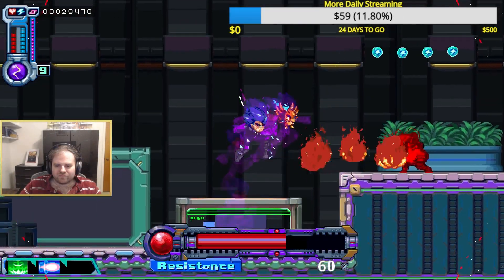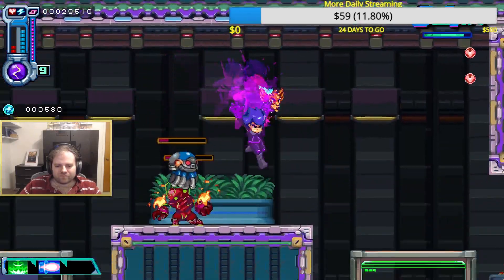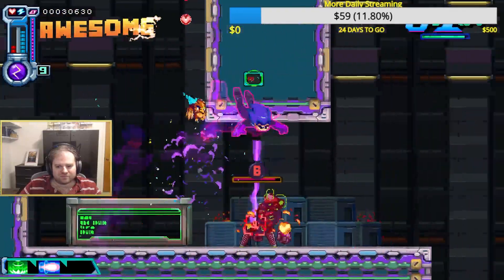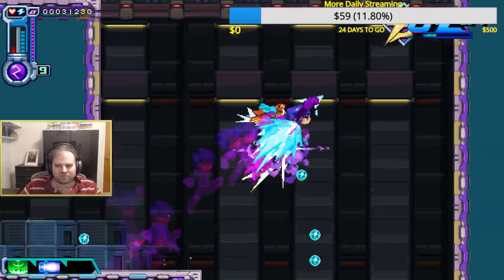We now switch over to some action with Berserk Boy. In the future, an evil scientist is threatening to destroy the world with the power of Berserk Orbs, and it's going to be up to you to save the day one level and one jump at a time.